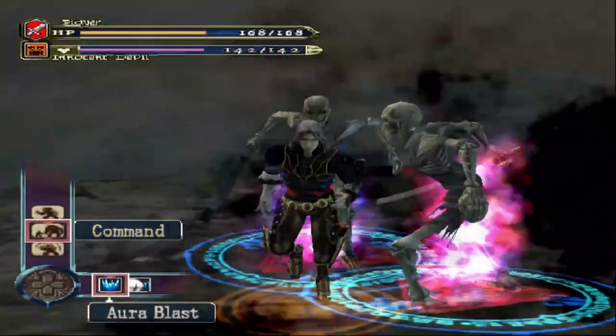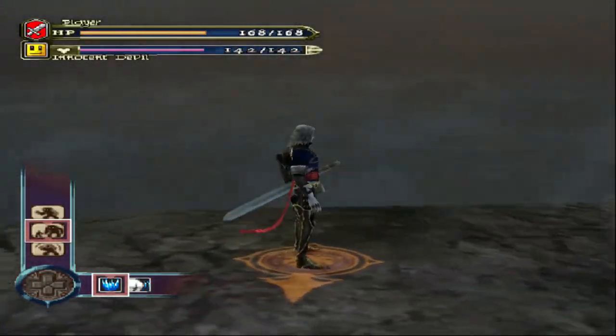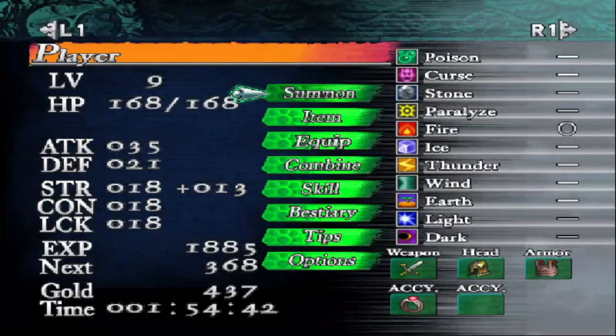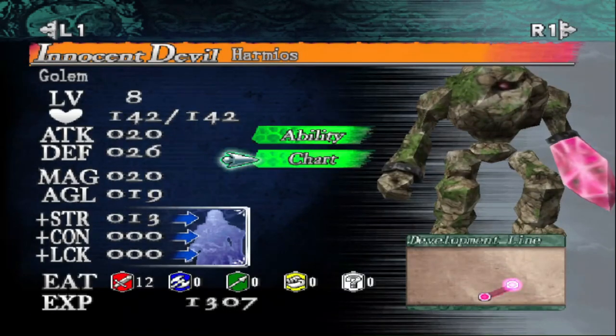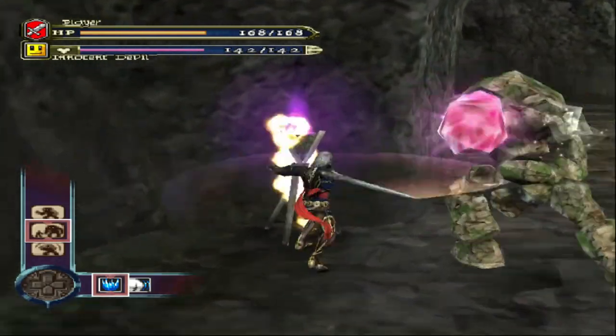We just defeated the Wyvern boss here in the Baljhet Mountains. So we can finally check our charts — where the evolution of our Innocent Devils are going. I still call them Familiars, but you know.